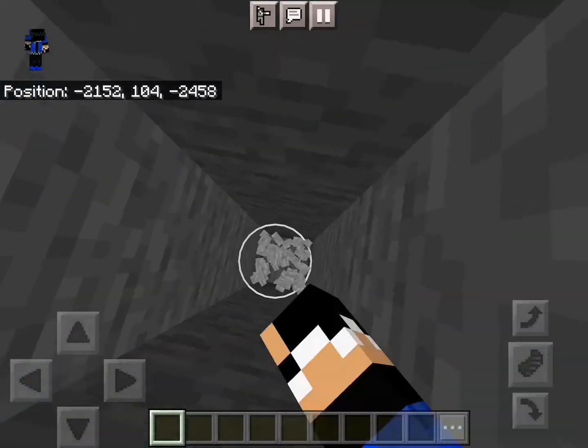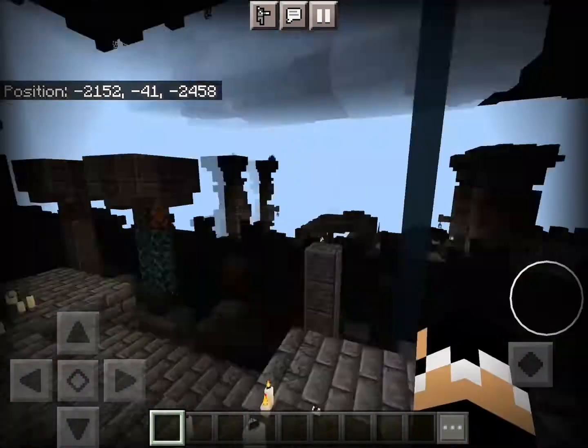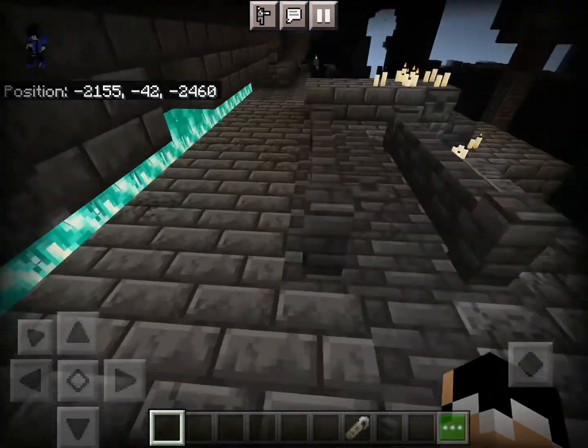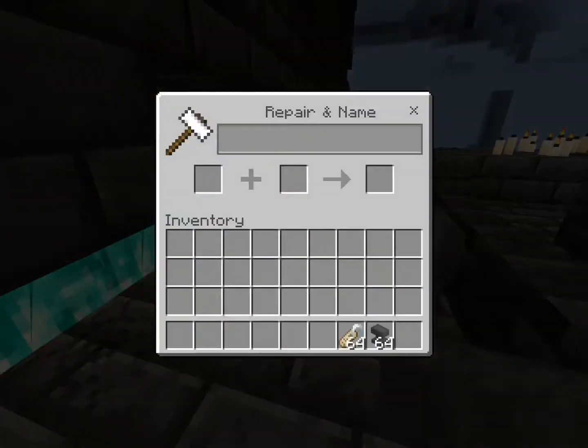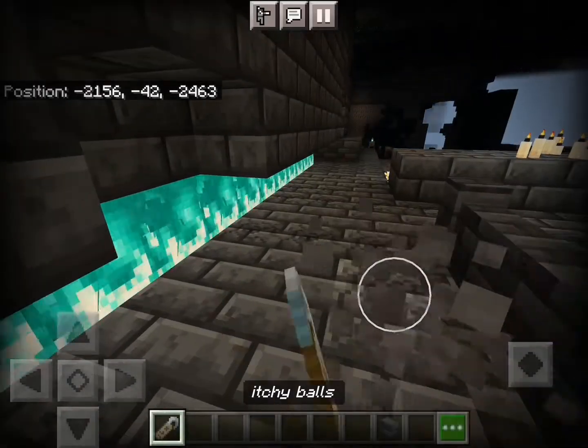You're gonna have to dig straight down. And people say don't do that, but I'm telling you to, so you should. And you should end up there immediately. See? I'm so good. Anyways, you're gonna need a nametag and an anvil. And then what you're gonna need to do is make the nametag a name. You can name your warden anything you want, as long as it's not inappropriate, I think.